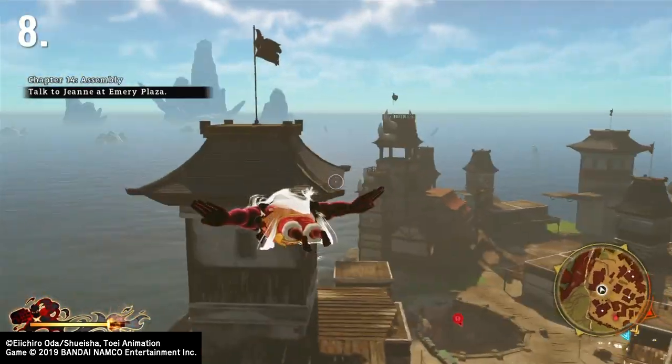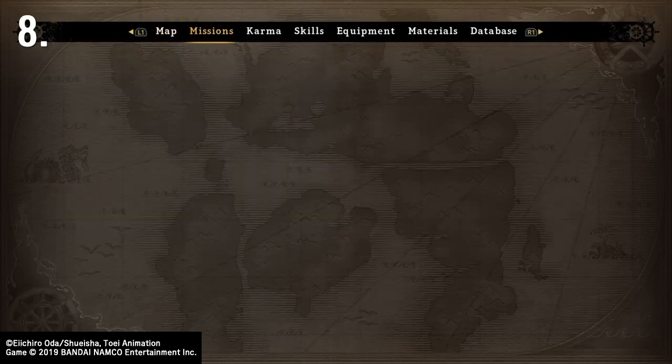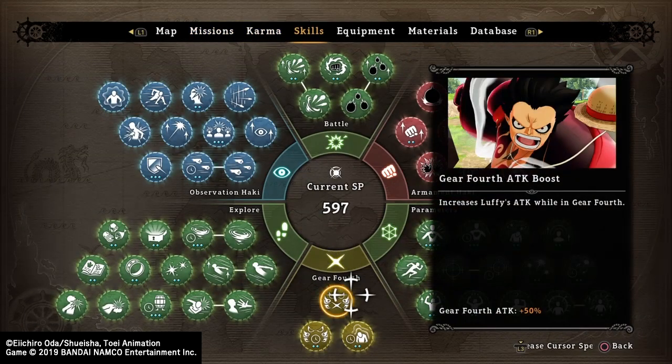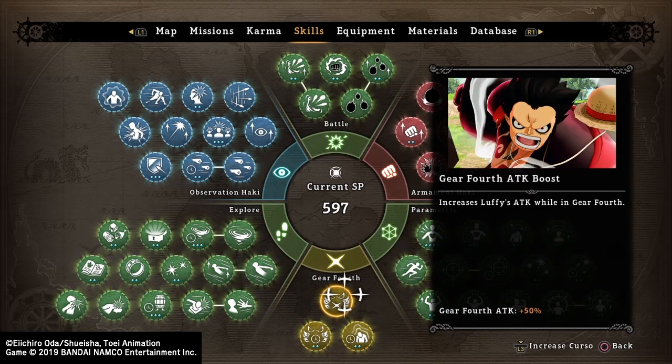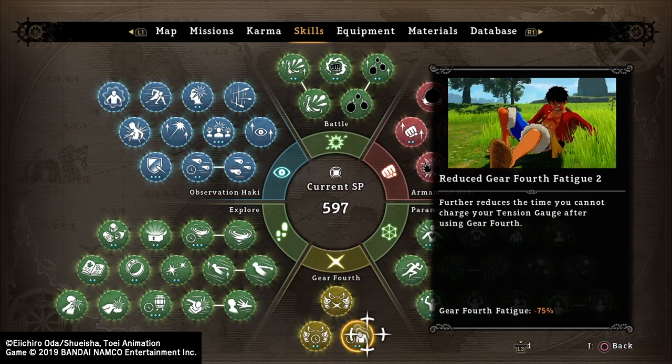When you are in Gear 4th — beautiful Luffy right there — what you want to do, and this might be a bit obvious, is when you do get into Gear 4th, unlock as many of these upgrades as you possibly can to make Luffy stronger. The duration — how long you use Gear 4th — is very important. After a while you won't be able to use Gear 4th for a while, just like in the manga and anime. So use those skills to stop the fatigue.